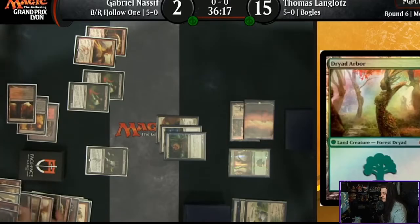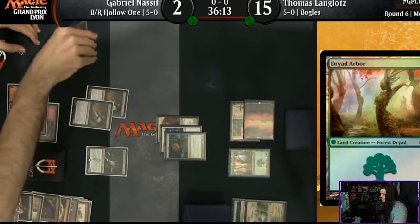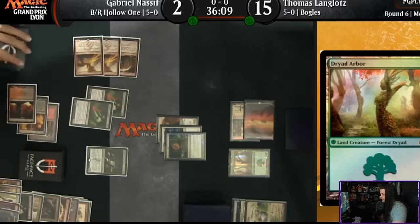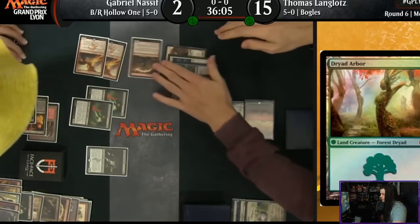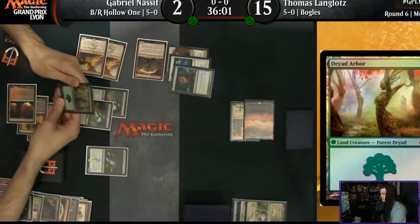He's bringing back the Phoenix and swinging with just those guys. They jam in. I don't think he sees the Dryad Arbor here. And then it blocks. And I see the hat — the famous yellow hat. Poor Gabriel Nassif takes the Dryad Arbor and just stares at it. He really hasn't seen it.